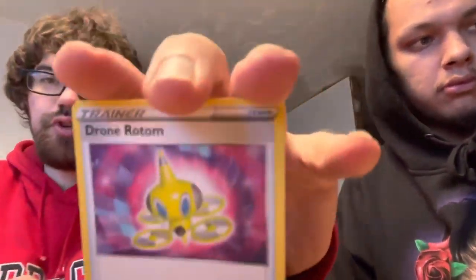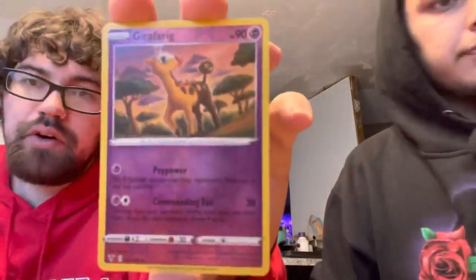All right, we got a Vivid Voltage pack right here. Perfect rip right there — should slide right out. Bad QR code. One, two, three — energy, get rid of it. Camera Rotom, Drone Rotom, Swoobat, Tangela, Nosepass.